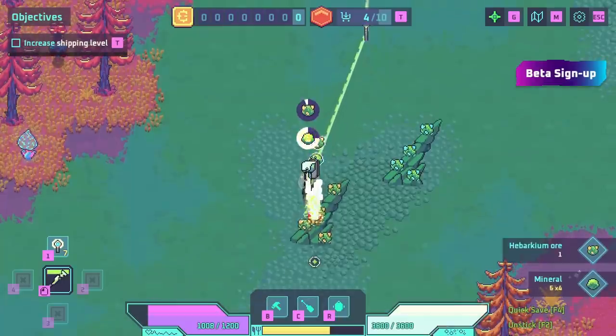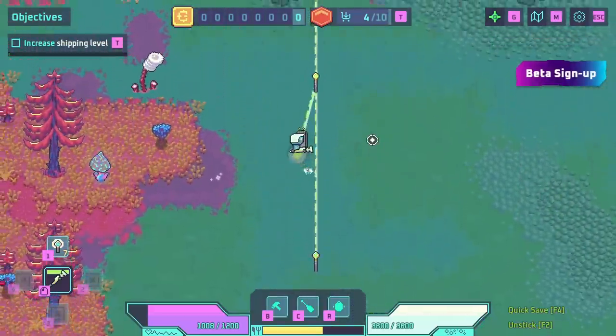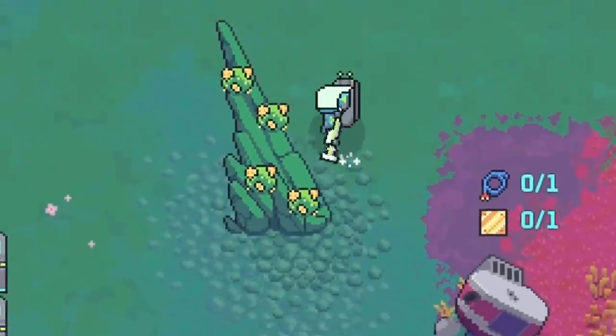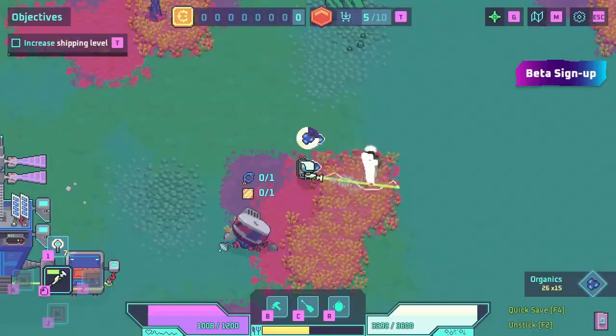Just gotta remove the danger, and now we can freely harvest all this stuff. And we're still connected to the supply line so it's not wearing down my harvester at all. Just getting a lot of this herbarchium ore, which is a weird name for an ore but I didn't come up with it. We just take all this over.